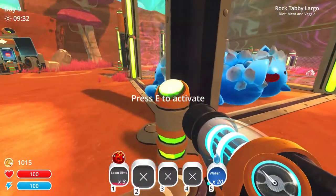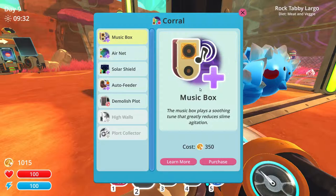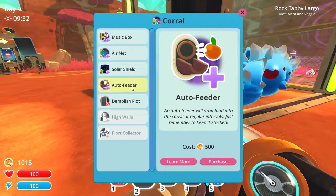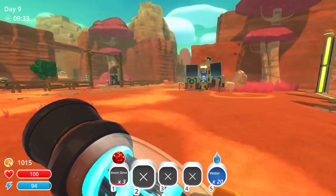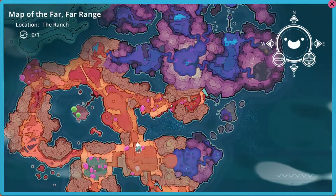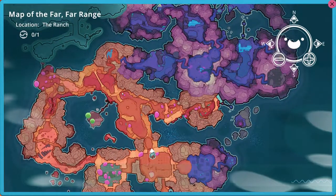Let's see what upgrades we can actually do. Music box plays a soothing tune that greatly reduces slime agitation. Air net. Solar shield. Auto feeder — an auto feeder will drop food into the coral at regular intervals, just remember to keep it stocked. Alright, that is what we will be going for. But I will be going for some radioactive slimes first.